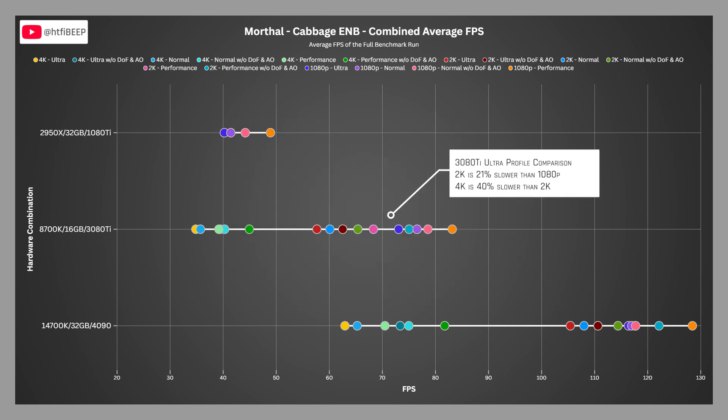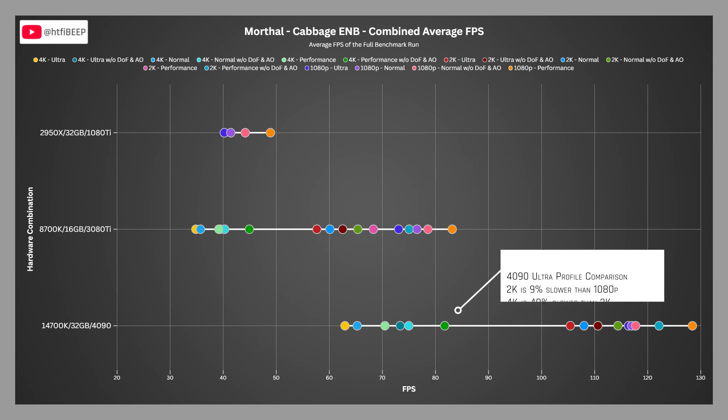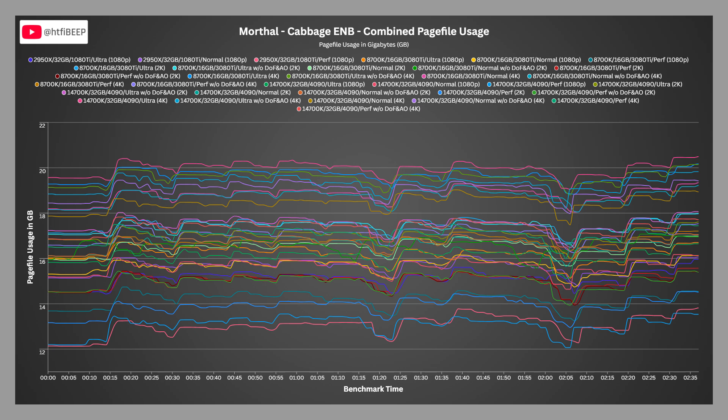Comparing the ultra profile FPS on the 3080 Ti, 2K is 21% slower than 1080p and 4K is 40% slower than 2K. On the 4090, 2K is 9% slower than 1080p and 4K is 40% slower than 2K. In terms of page file usage, the 4K ultra profile sits atop the pack with fairly even usage between 19 and 20.5 GB, while the 1080 Ti and performance profile utilize the least at between 12 and 14 GB.